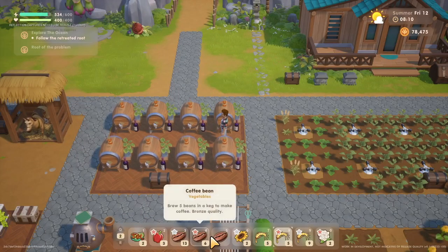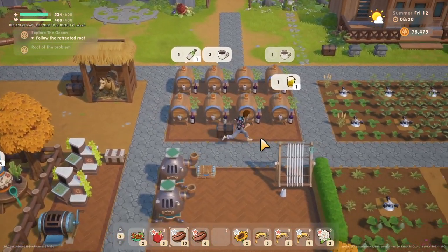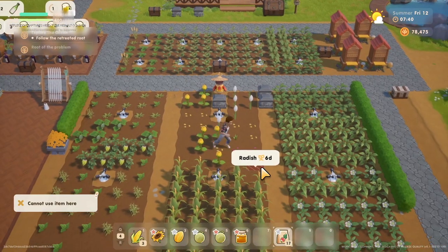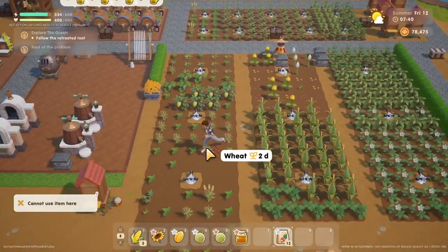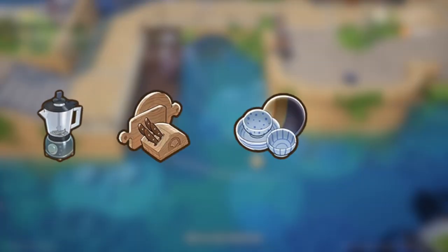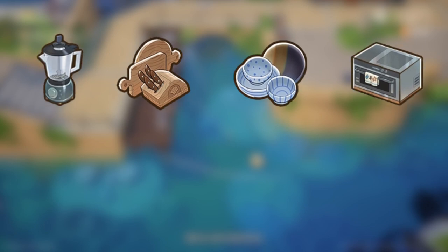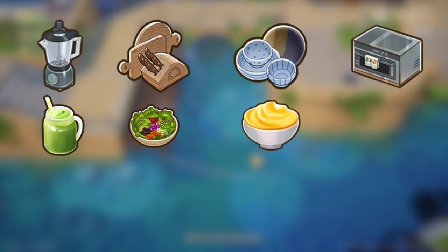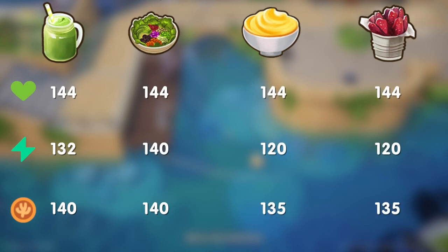And now for the truly ridiculous and stupidly broken dishes. These dishes only need a single ingredient and still give at least 100 energy and health. All you need is a single vegetable, and out of that single vegetable you can make four different dishes. Do you have a blender, or a chef's knife, or a ceramic bowl, or an oven? Congratulations, you have now hacked the game. The blender produces a green smoothie, the chef's knife a vegetable salad, the ceramic bowl some puree, and the oven a vegetable jerky. The stats are ridiculously similar, only slightly favoring the fresh salad.